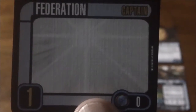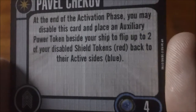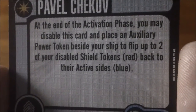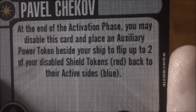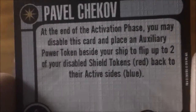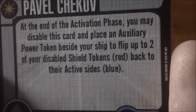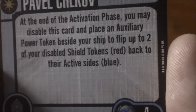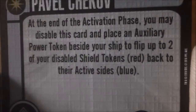Then we have our generic Federation captain at captain skill one for zero points. For crew upgrades, we have Pavel Chekov at four points. At the end of the activation phase, you may disable this card and place an auxiliary power token beside your ship to flip up to two of your disabled shield tokens from the red back to the blue side. This would come in really handy — Chekov gives you the option to flip disabled shields back up, which would have been useful if you actually win this ship from the related probe event.